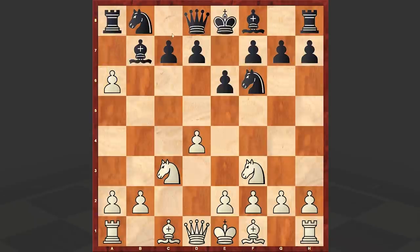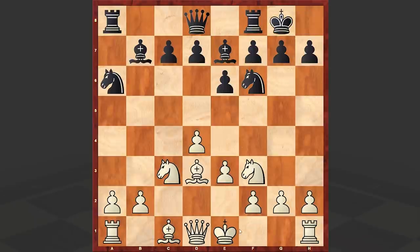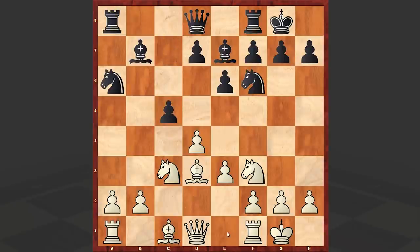b takes a6, knight takes a6, and then in the style of the Benko Gambit, black is playing a6. But in the Benko Gambit you are recapturing with the bishop, and if e3 you are capturing on f1 — that's a completely different position. We can see that there is no compensation from black's side and white is just doing great.